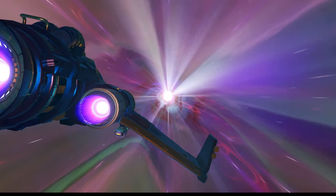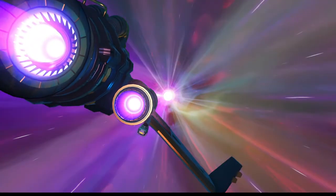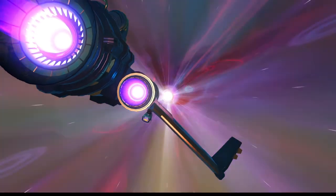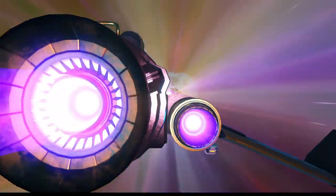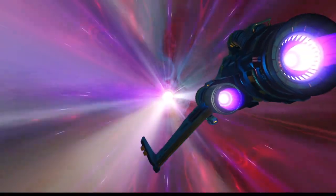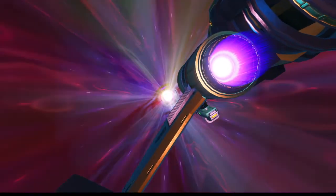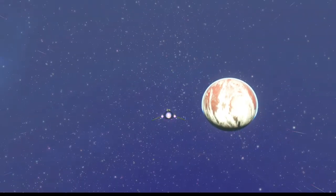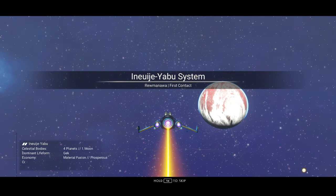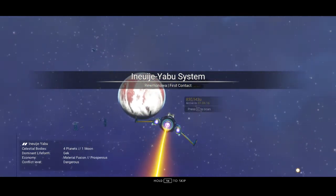Lots of rich GECs around here. Go figure that the trading race is the rich race. Actually, that's not universally true — there's just as many 3-star systems of each race. They're just clustered randomly, so sometimes you get a bunch of these. I've seen twin systems within 5 or 15 lightyears of each other. Okay, first contact — four planets and a moon. Dangerous conflict level. Do not like to see that. Let's head to the space station.